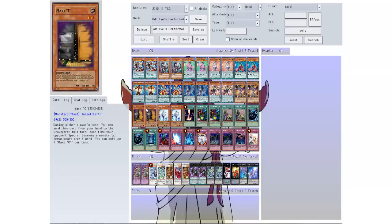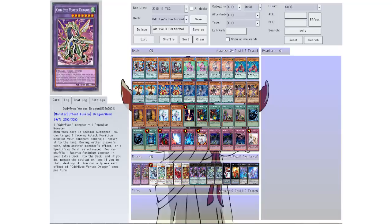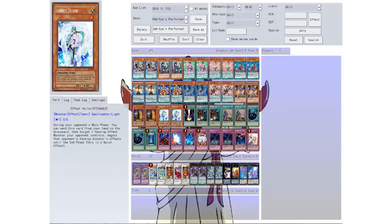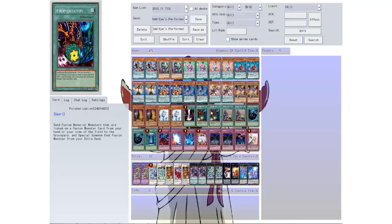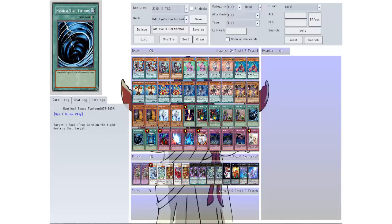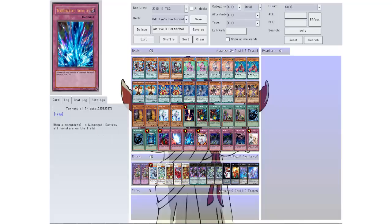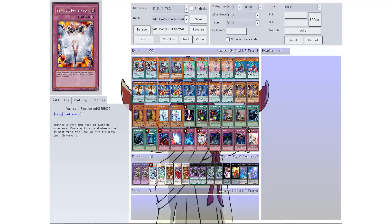Then we have two Maxx 'C's just for draw power, and two Effect Veilers. I wasn't sure if I needed a tuner, and Effect Veiler is good for a tuner and just negating effects, so I thought I'd throw two of those in. Then one Raigeki to clear the board — these might not be needed. Like I said, I'm very new to Odd Eyes and Performapal, so I just threw them in for now. If I don't need them, they'll come out. Then two Upstart Goblins for draw power, two MSTs to clear the back row, one Book of Moon, one Bottomless Trap Hole, one Mirror Force, one Solemn to help clear the board.